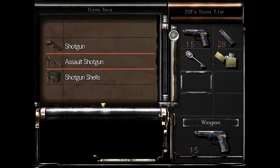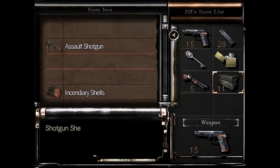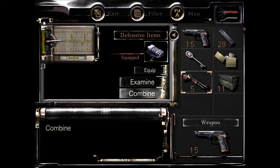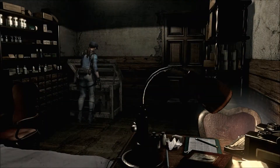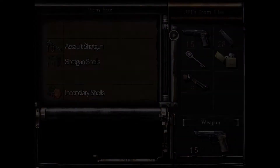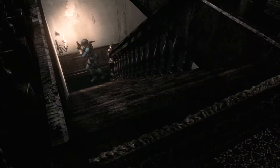Anybody that's watched my videos pretty much knows I'm an achievement point junkie. There is an achievement to get five headshots on zombies with the shotgun. I don't have the magnum yet — that's another easy one to get headshots with. I'm gonna go ahead and put the ammo up and just take the six rounds with me. Now we'll head over to that painting puzzle and see if we can get that done.